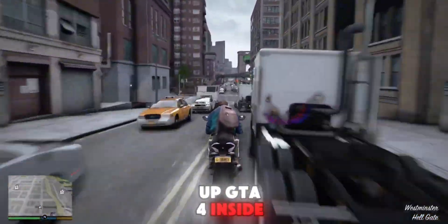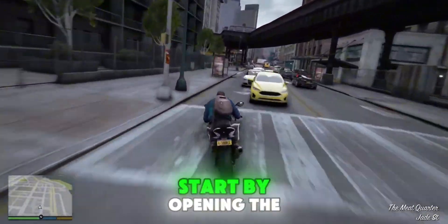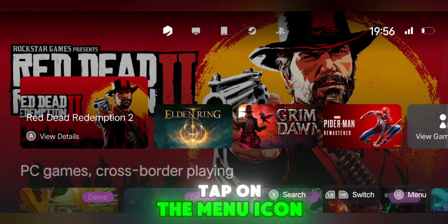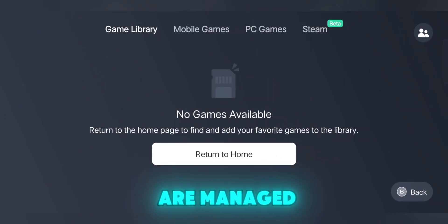Now let's talk about setting up GTA 4 inside the emulator without using streaming — something a lot of you asked for. Start by opening the GameHub app. From the home screen, tap on the menu icon, then navigate to the device section. Here you'll find the area where your PC games are managed.